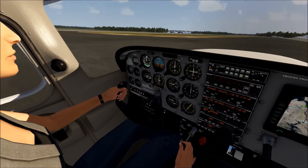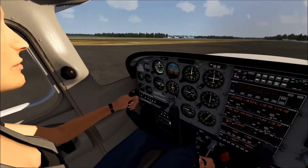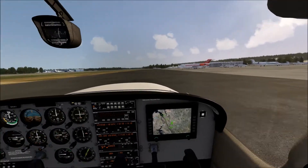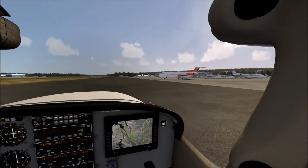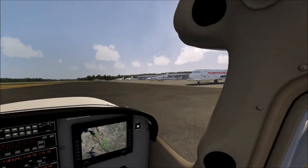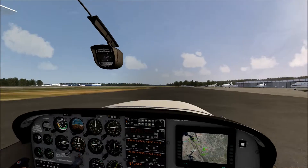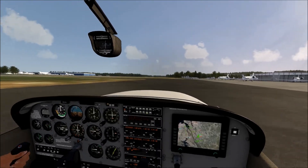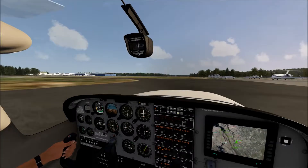One thing I should mention about this Cold and Dark Start Mod: since it doesn't implement everything, some features don't work the way they would in the real aircraft or in a different sim like X-Plane or FSX. But we can forgive that for now because this is a huge step in the right direction. This is kind of a proof of concept to prove it can be done, and I'm hoping the devs will take the ball and run with it. I'd definitely like to see this for other aircraft — in particular, the Corsair. I love starting that old bird up.